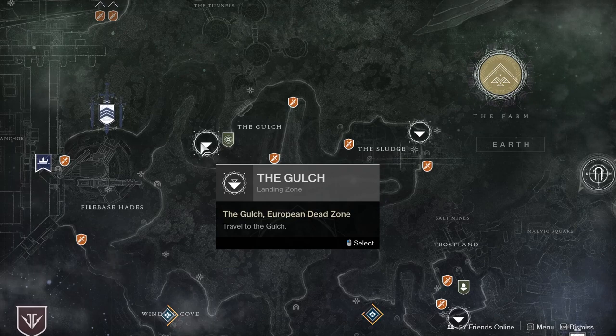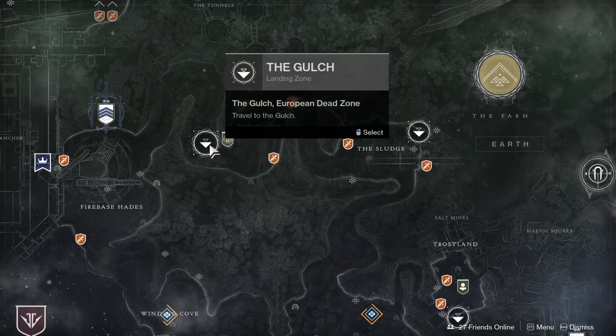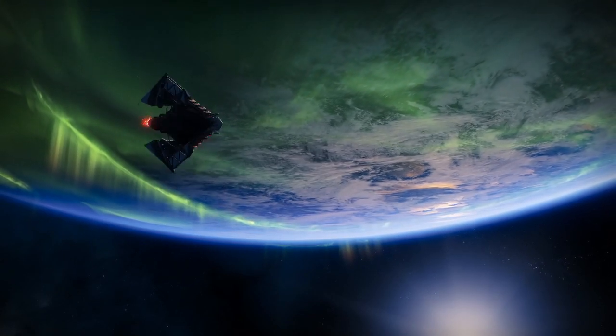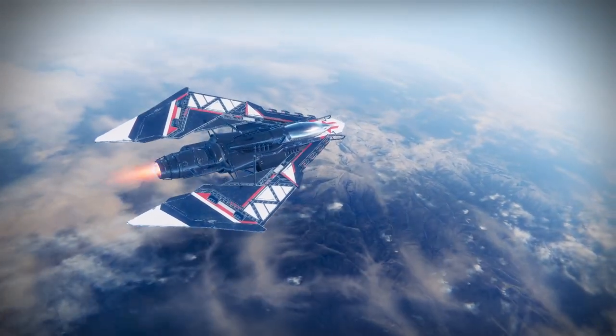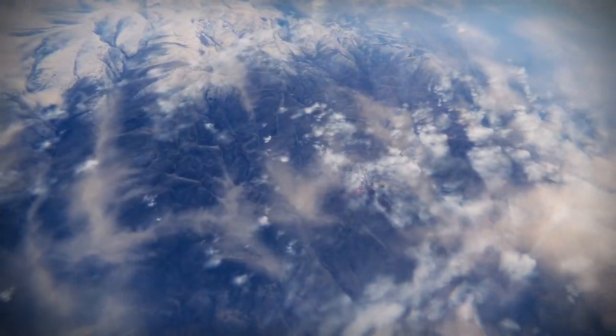A lot of people are saying to keep fast traveling to the gulch, literally right next to it, and it's gonna work — that does not work. I tried different ways of fast traveling and it doesn't work. So basically my version is to be in orbit, open the director, hit EDZ, and fast travel to the sludge, which is to the right of the gulch. I feel like it's more glitchy when you keep loading next to the obelisk because it doesn't give you an interaction. I tried this last night and it worked on the first shot.